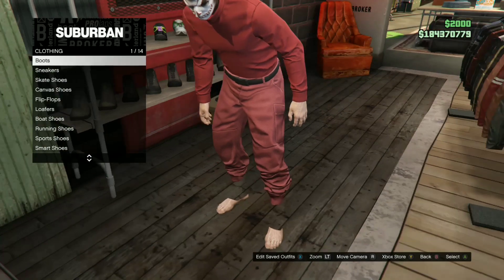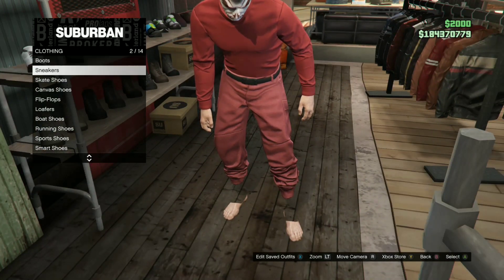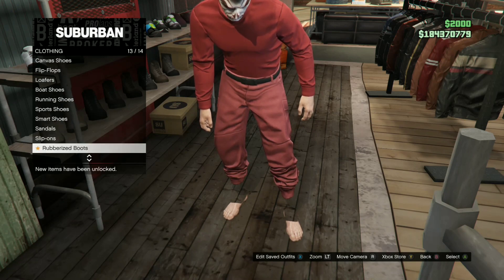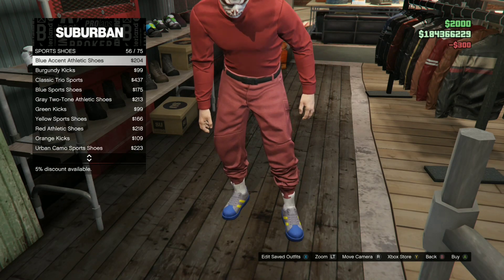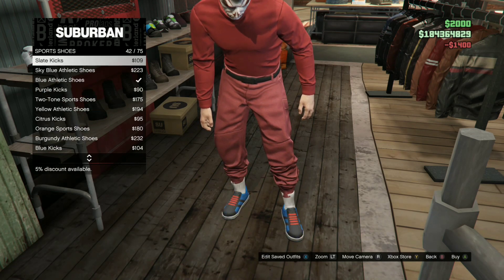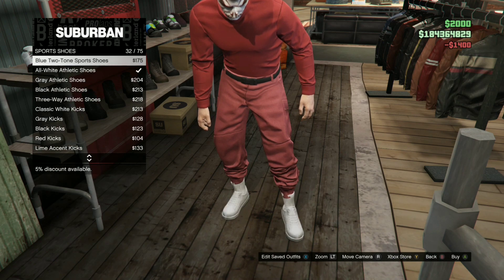So the second step is you're going to need to go to shoes. The shoes are labeled underneath sports shoes, and the shoes you do want to buy are called all white athletic shoes.